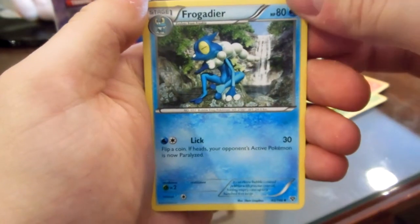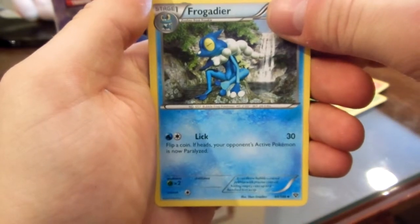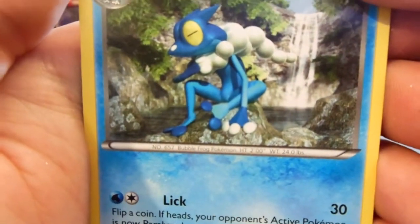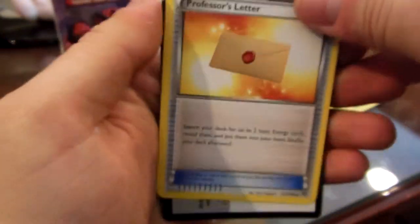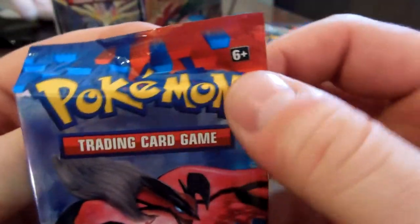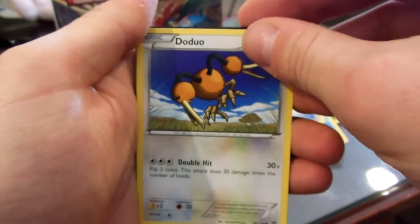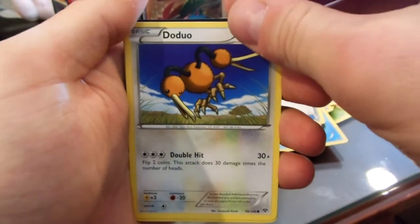Inkay. Frogadier — some cool art, looks like it's CG kind of, and it has that same really real-looking background. Professor's Letter. Oh, look what I just noticed — I don't think other packs have that on there. Six and up, six plus. I feel like they're trying to make Pokemon for even younger and younger kids. Realized that today while watching some episodes.